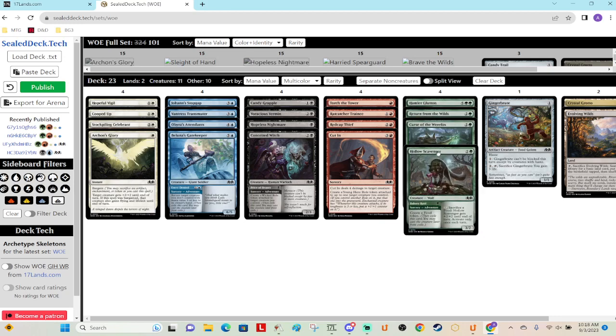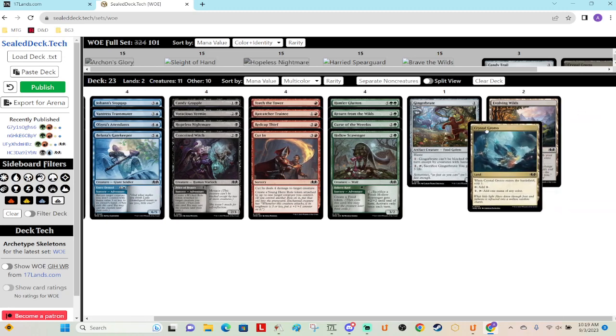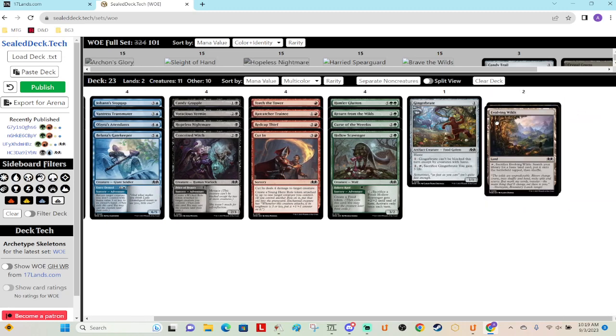Then probably Hollow Scavenger — maybe it should be the genealogist that gives you the Royal role token, but I think this is something to do early on one, helps you not get run over as much, and then you play it with its activation on three. And I think Gingerbrute will be the best artifact. I think both lands will be playable — Grotto for off-color splashing for adventures potentially, and Wilds is just in general a good card — so one to two of any of these.